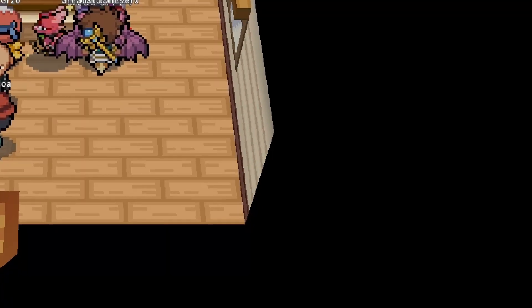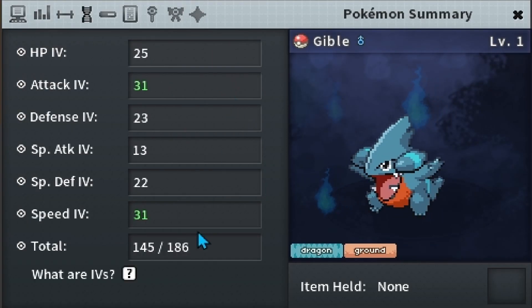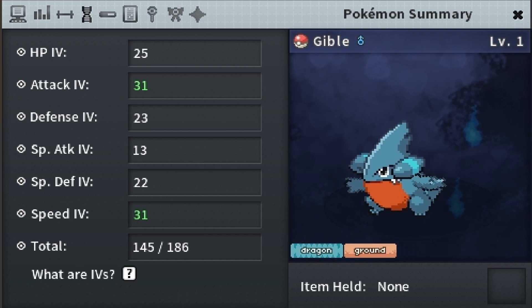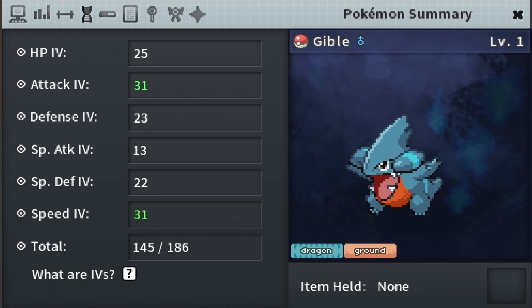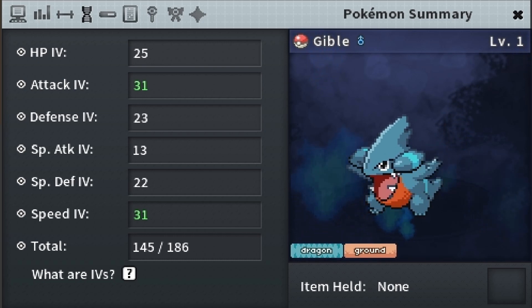The final egg hatched and we have our Jolly, 31 Attack, 31 Speed Gible that ended up with 25 HP, 23 Defense, and 22 Special Defense — just by paying attention to having 15-plus defensive stats when searching for Pokémon. A lot of people will list those Pokémon without paying attention to anything more than the 31 stat they have, even with natures. Sometimes you'll get a really good deal on a Pokémon with the exact nature you want.